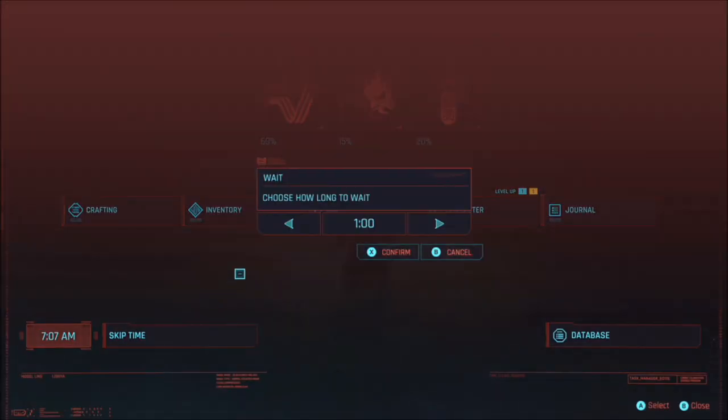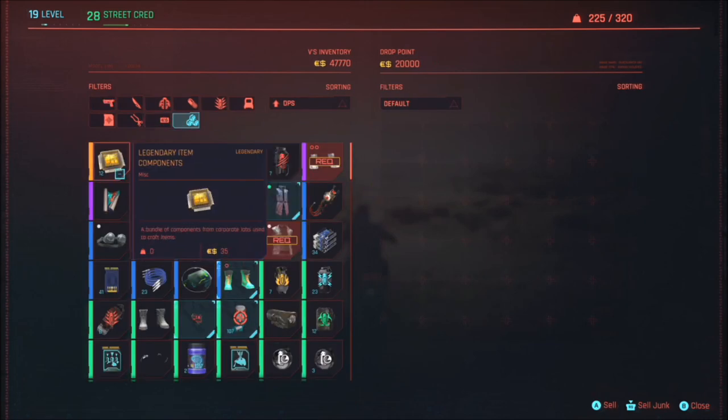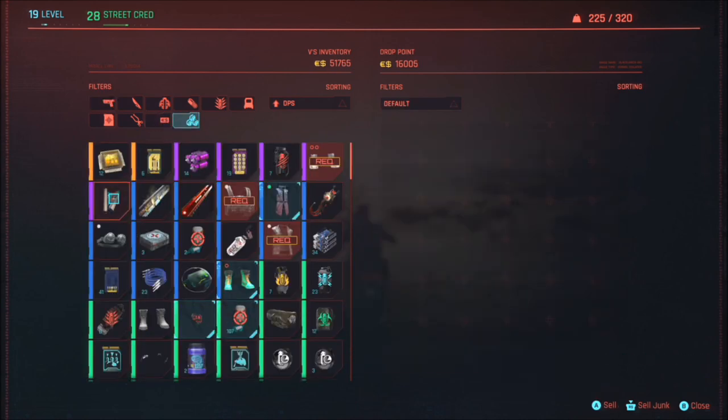Don't worry, because when the drop point runs out of eddies all you have to do is skip time by 24 hours and it will be refreshed with another 20,000 eddies. You can then rinse and repeat the process over and over again until you have the desired amount of eddies that you want.